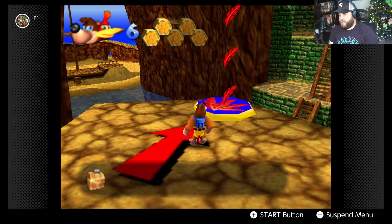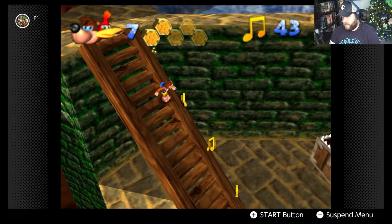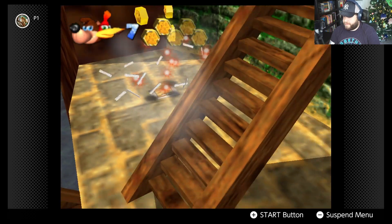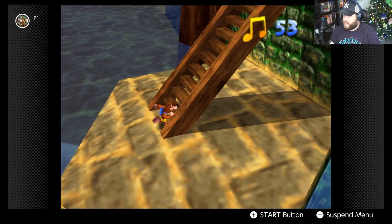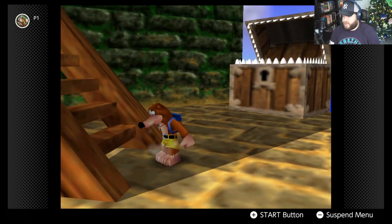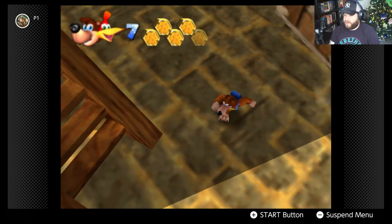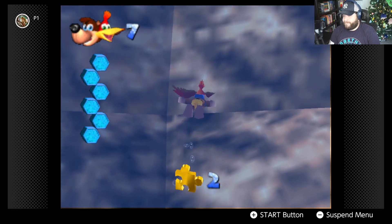We follow the clues looking for gold. Since the X was near the flying pad, the treasure is probably in the air. We grab some music notes along the way. We've only found one jiggy out of the ten on this stage — it's pretty huge. We collect all five Mumbo Tokens for the stage, plus one from outside, and grab jiggy number two.